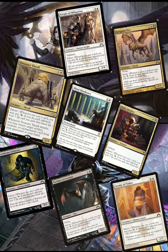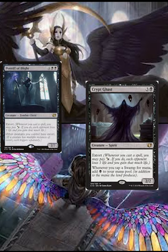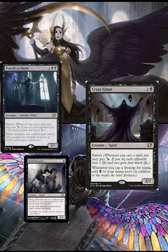A specific one that's incredibly useful is Crypt Ghast. Crypt Ghast gives you the ability to double your mana with swamps — swamps are the primary focus of the mana base, but plains are also important. The second heavy hitter in the Extort section is Pontiff of Blight. Pontiff of Blight says other creatures you control have Extort separately, which means if you have a creature like Crypt Ghast that already has Extort, it gains it again. So if you have the available mana open, you can use it again.